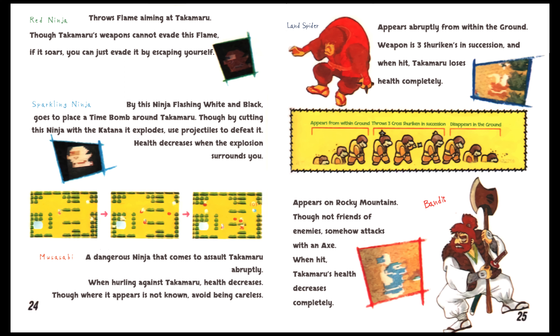Tsuchigumo: basically a land spider, appears from the ground abruptly. Known as Tsuchigumo in Japan, it is a mythological being in ancient Japan — its history goes beyond that and it does not show allegiance to the emperor of Japan. You can find out more on Wikipedia by searching Tsuchigumo. Appears abruptly from within the ground. Weapon is 3 cross shurikens in succession, and when hit Takamaru loses health completely. It appears from within the ground, throws 3 cross shurikens, then disappears within the ground.